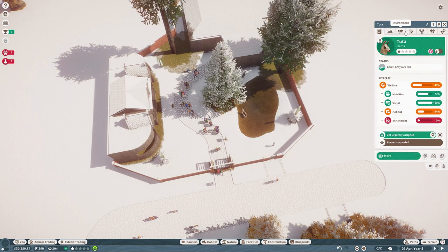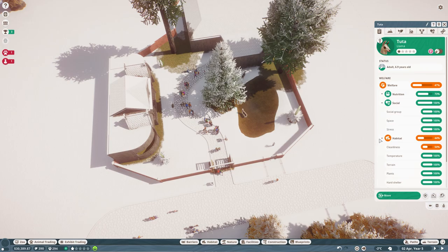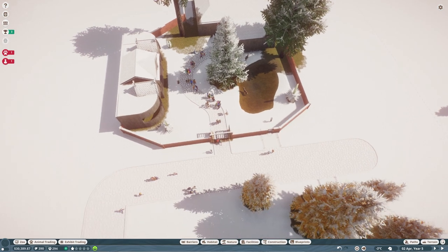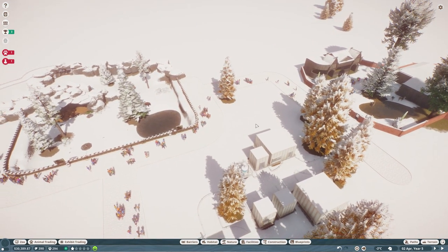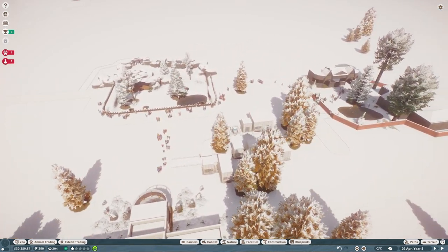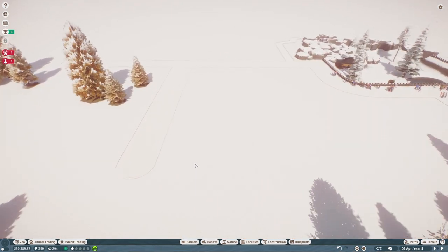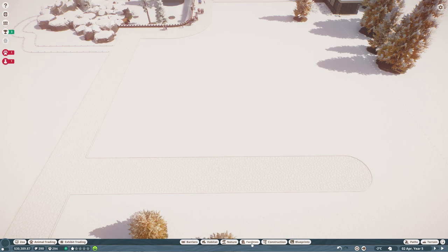I think the llamas are pretty chill around our people - yeah they're not stressed. They need better keepers and they need a lot more taken care of essentially. All our animals do, and I think once we put this third habitat in for the red pandas, we can get cracking on the facilities, get everyone super happy and loving where they are, and then we'll move forward with the zoo from there.